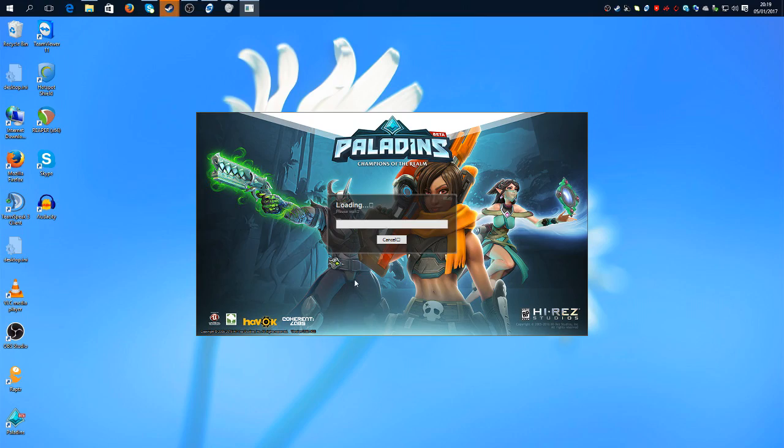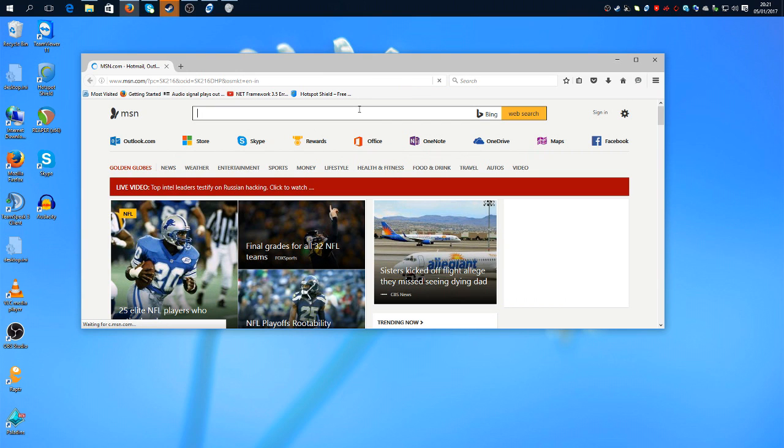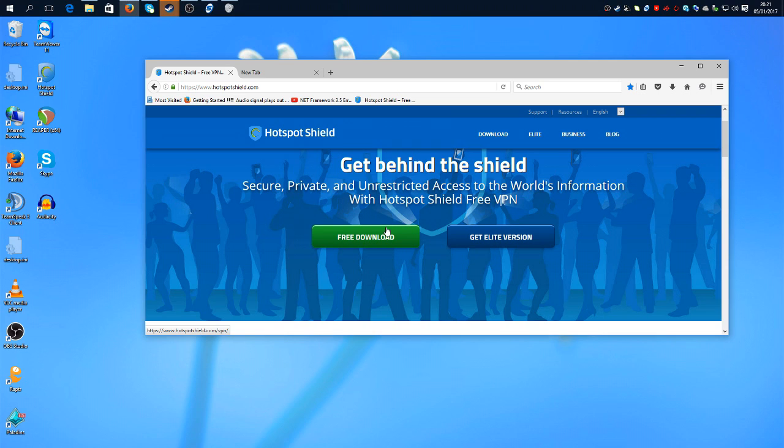As you can see, the game won't load, and if it does load it will get stuck, and you will get some errors several times. So this is the error. Here is the fix: first of all, open your browser and download the software called Hotspot Shield. It's free to download and install.